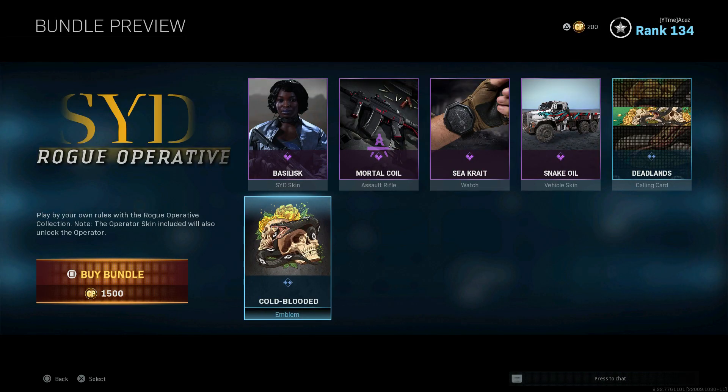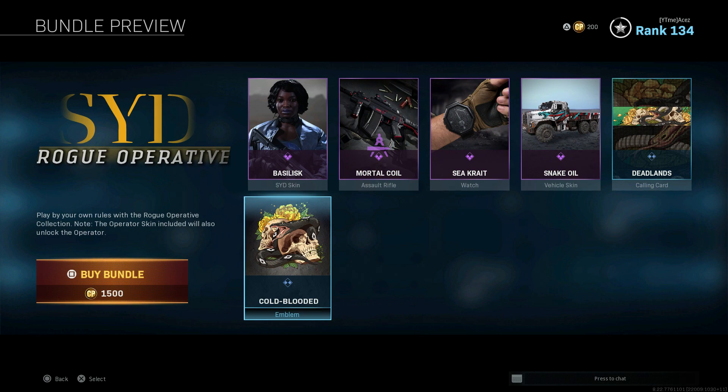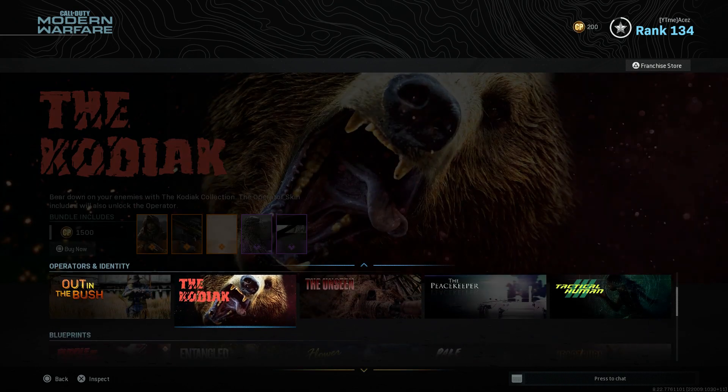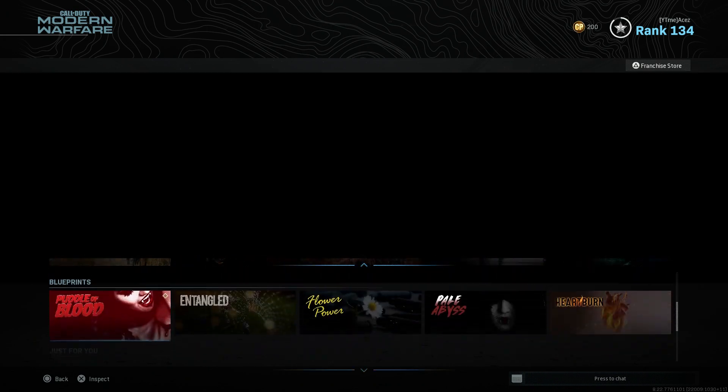That's going to be 1500 for the Sid bundle. Let me know if you guys are picking that one up. We have some old stuff being rotated through but like I said we're going to skip that today to keep you guys happy.